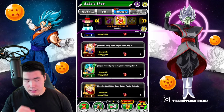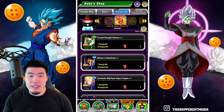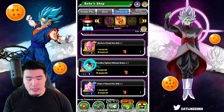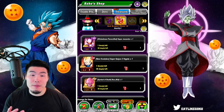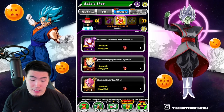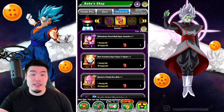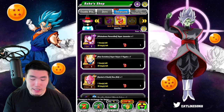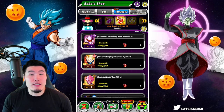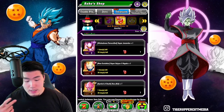In summary, my number one recommendation is still Super Saiyan 3 Vegeta, because of his utility and usefulness as an amazing tank on a lot of events. He is probably my most used unit out of this entire list because of how effective he is as a tank and a stunner. So Super Saiyan 3 Vegeta number one, and number two, Super Janemba.